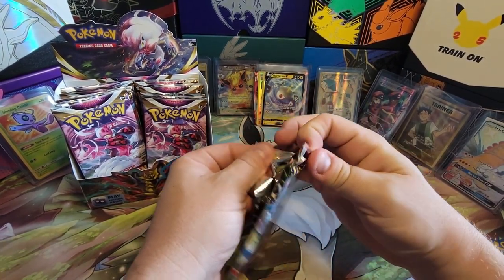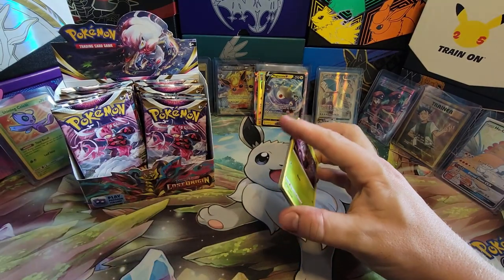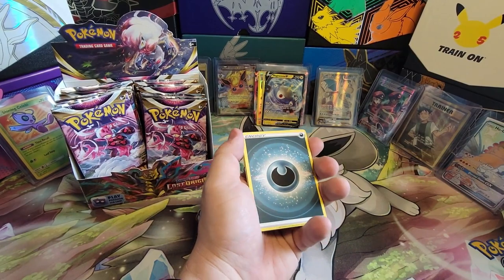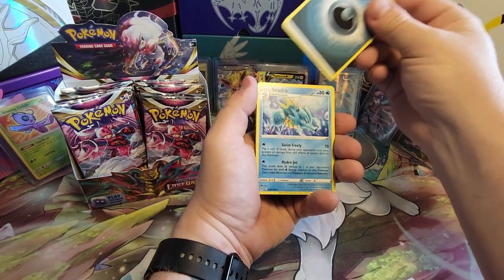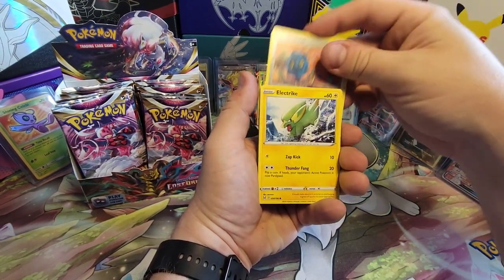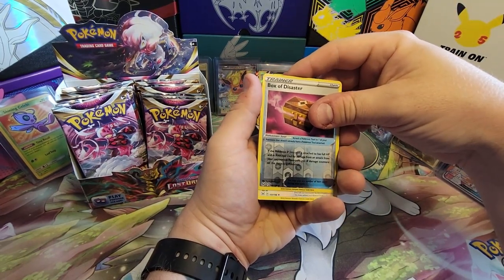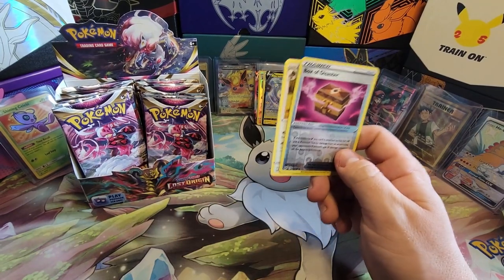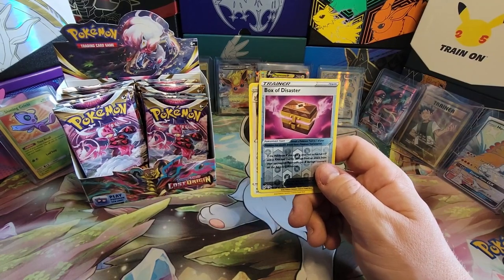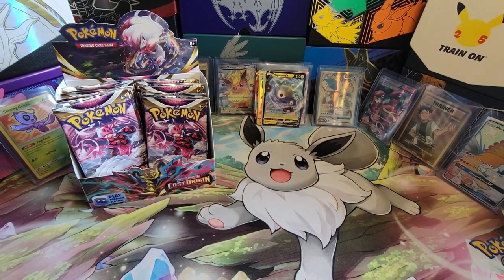So far we haven't gotten a rainbow or any alt art outside of two Trainer Galleries. We really need to get a rainbow or alt art — out of a box, come on, that's just polite. Give me an alt art. Bronzor, Electrike, Ghastly, Box of Disaster. I hope that's not the title of this video because we're not really getting a lot of pulls. The Booster Box of Disaster — I guess that's what I'd call it at this point.